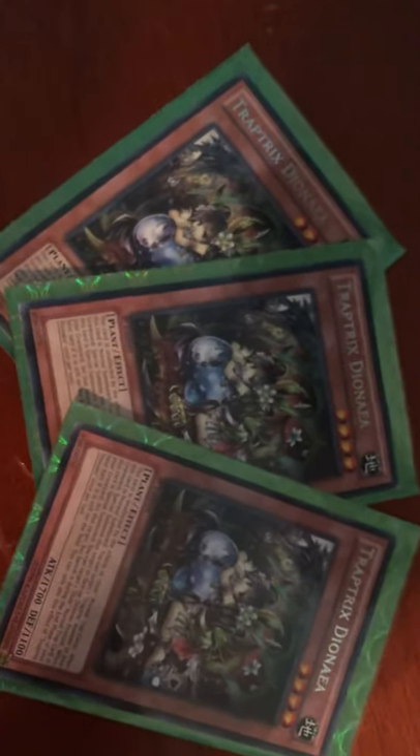And then 3 Dianaea. You could play 2, but I like playing 3 because it helps in grinding and also helps you recover from bad first turns. On normal summon, you get to target a Trap Tricks in your graveyard and special summon it — this helps you get Miramelo's effect more often, helps you destroy spells and traps, and helps you go into rank 4 plays. On special summon, you get to Set a normal Trap from your graveyard, but banish it during the end phase next turn if it's still on the field.